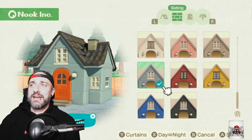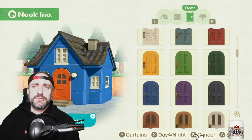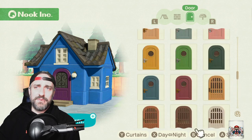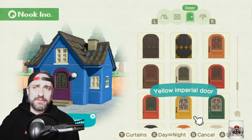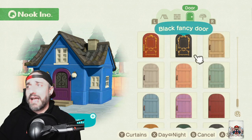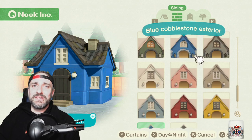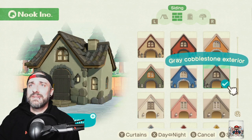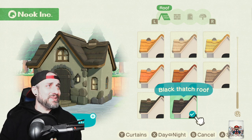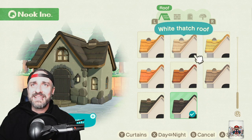I was going to try to match my dog house — I think it's a blue and black roof like that. And then even just looking at the different doors — so many options here, so many more options than we've ever seen in an Animal Crossing. Like the black fancy door. Just rustic. I like this cobblestone and then we'll go with like a thatch roof — it looks like something you'd see in The Legend of Zelda. Very cool.